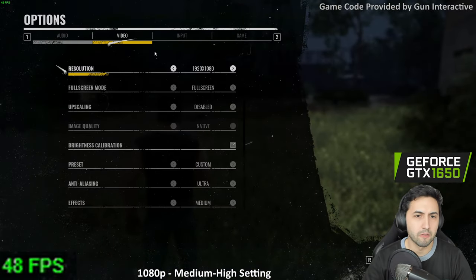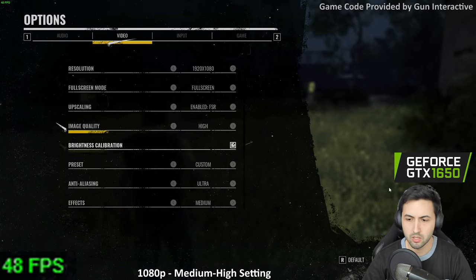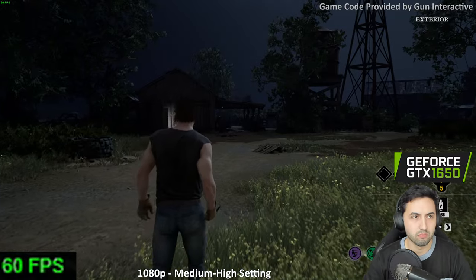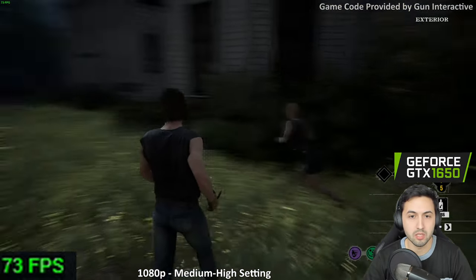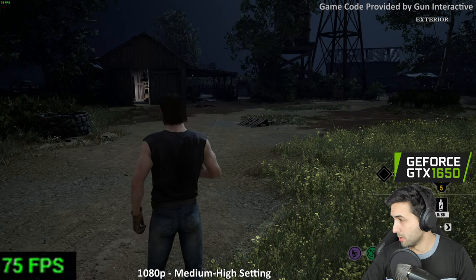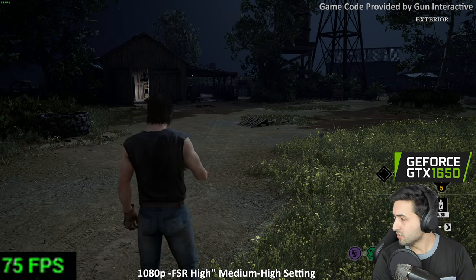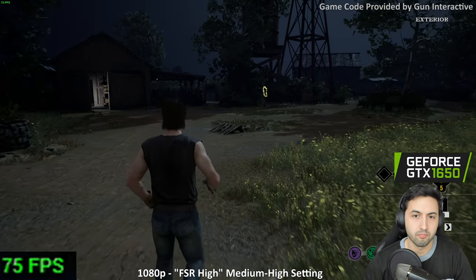Now let's check out FSR. It seems to be FSR 1 only, and it only says 'high' — it doesn't specify which FSR preset we're using. That's a big improvement in performance. FSR actually looks okay, maybe because it's dark. It's so weird they don't just say if it's quality or ultra quality.